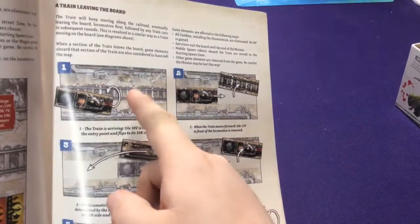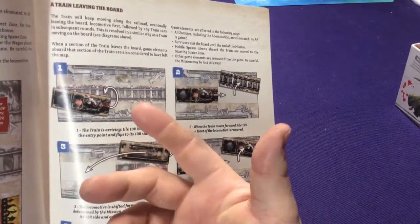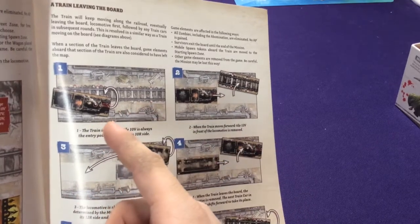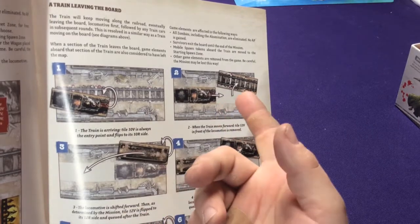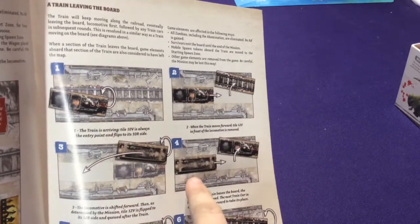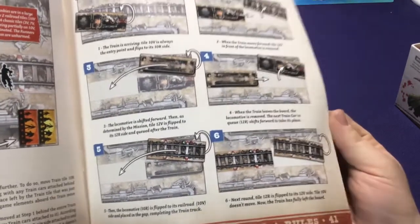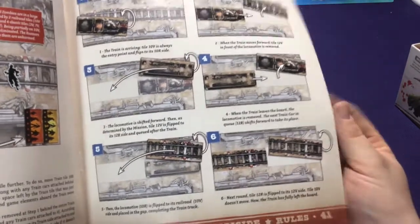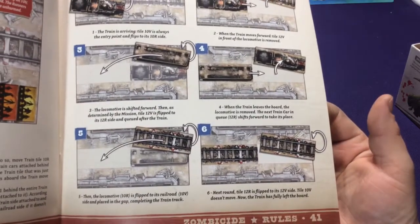When the last car moves off, you flip the locomotive over to become rails to show it keeps moving, then move the other train car. It's a neat mechanic overall.